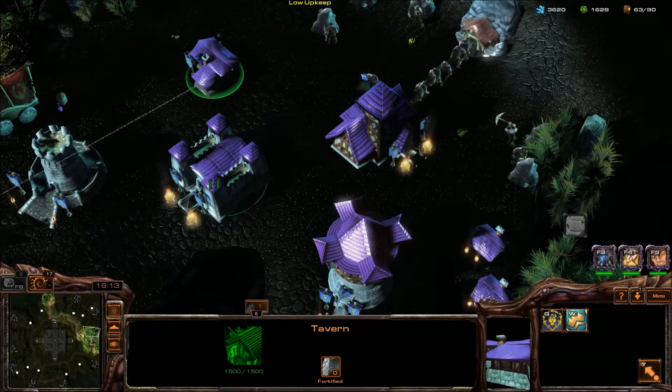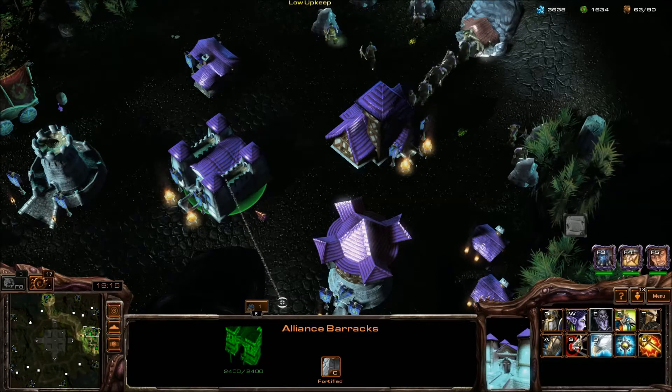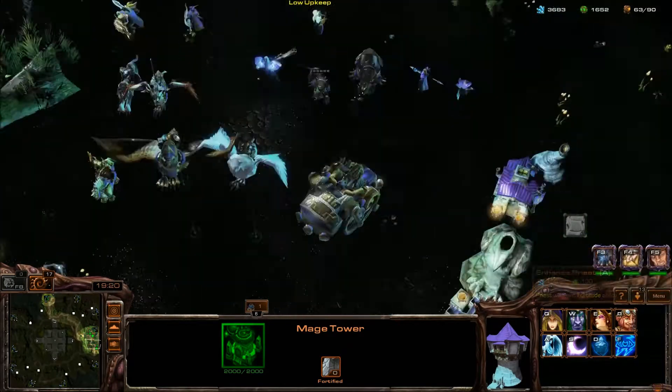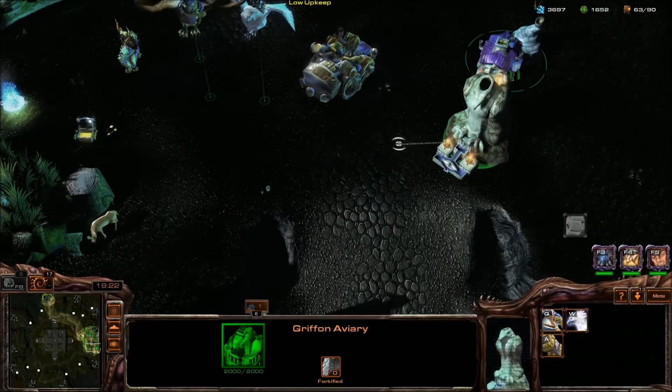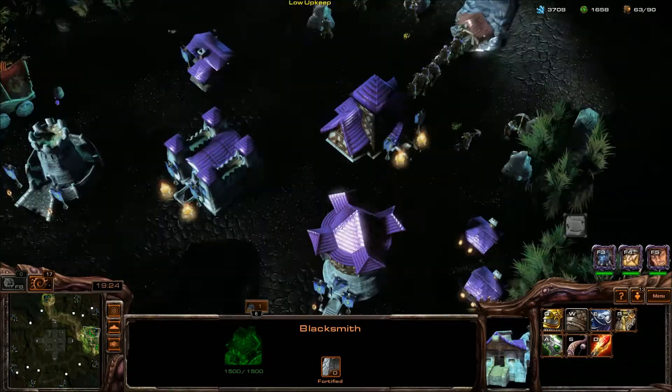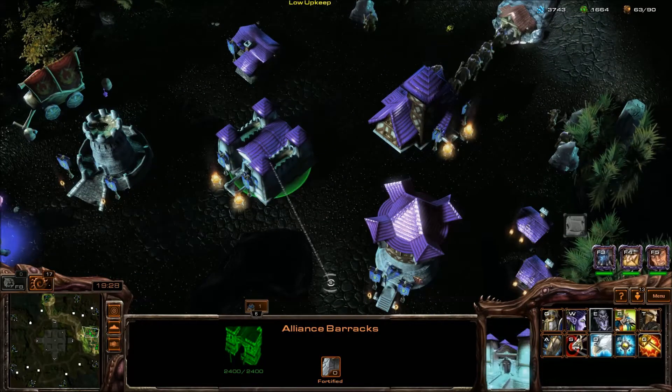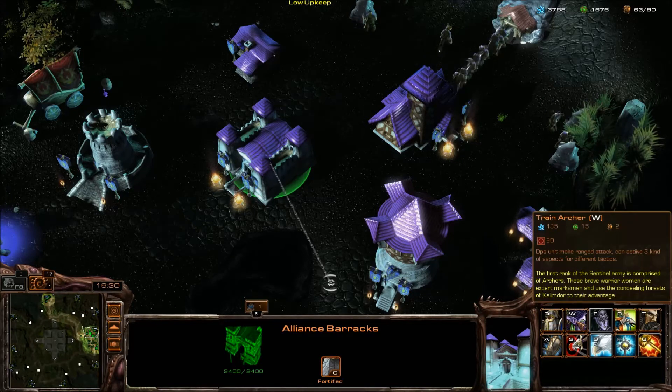I currently have three heroes but I'll cover those in a separate video. You have the Alliance Barracks which can train all of these units, the Mage Tower which can train units, a Griffin Avery, and a Blacksmith. I have all the tech trees open at this point.